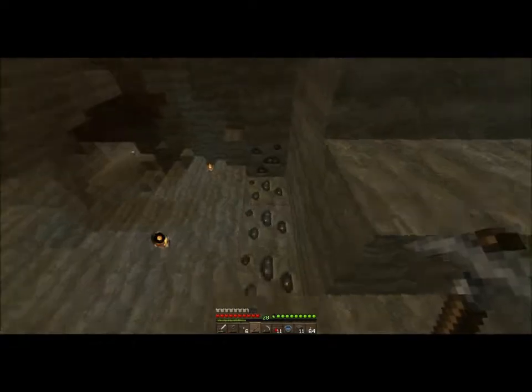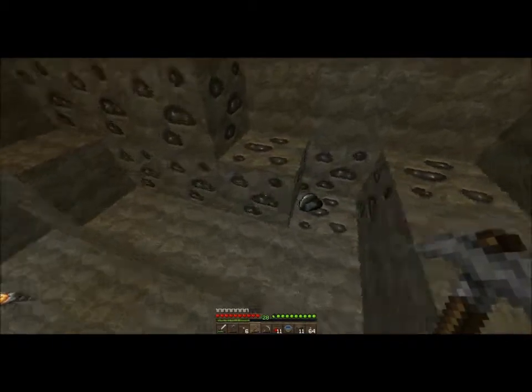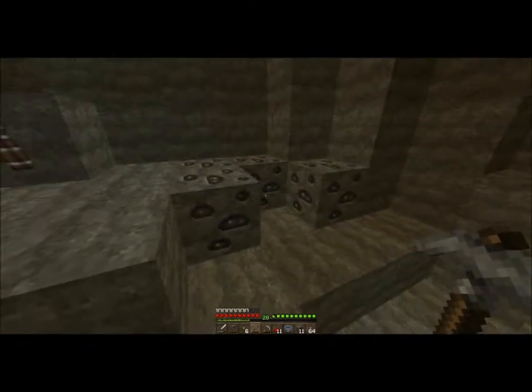We've got another stack of torches — go back up. We have a stack of gold, but the trouble is we haven't got any inventory space. Go left. That's a crafting table, we don't throw anything out. Do we need rotten flesh? Yeah, back up — food. We need all of it.